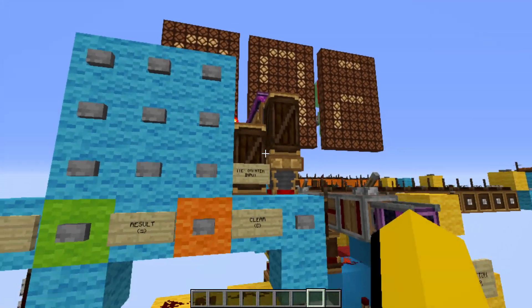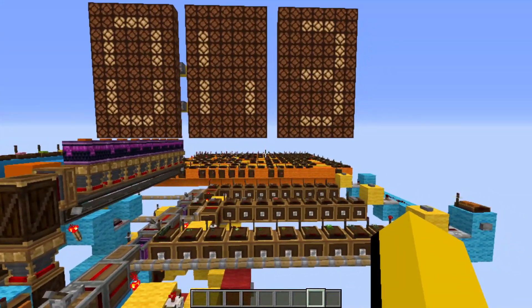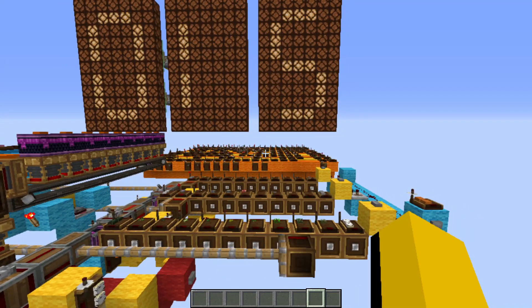As you notice here, this funnel is currently locked. I did that to accommodate the calculator functionality that we'll get to in a minute, and it only means that when I place items in this chest, they won't get counted until I click the result button. But after the result button is clicked, this item counter is active and will instantly count anything you place in the chest until the reset button is pressed.